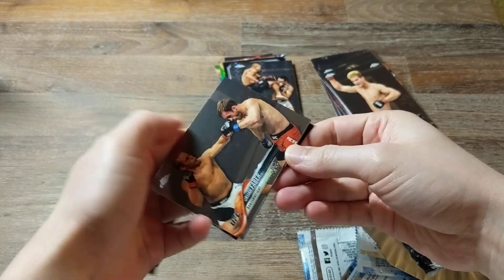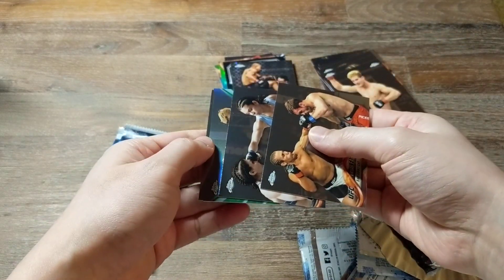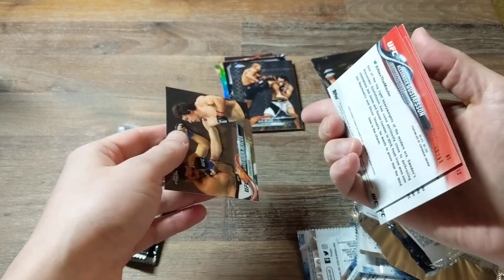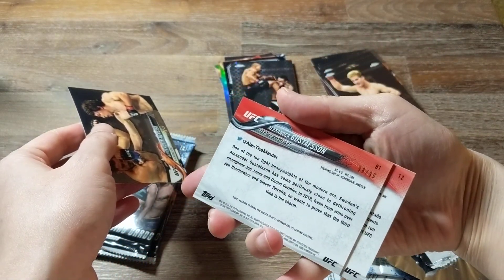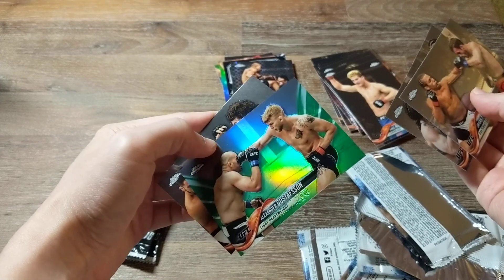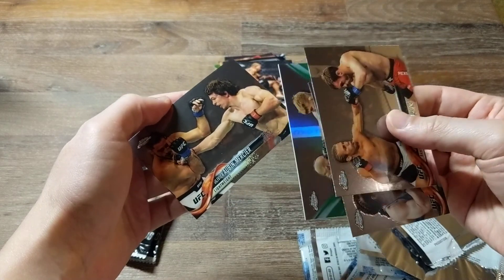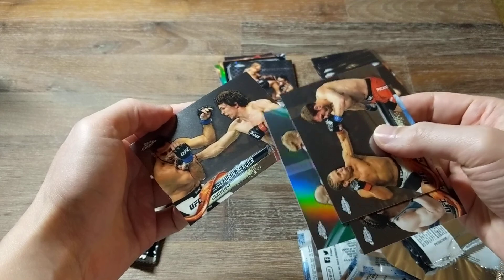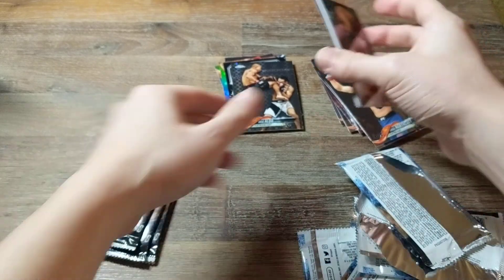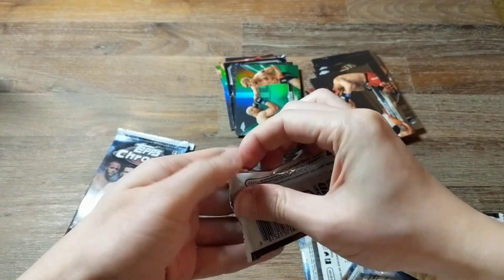We've got Uriah Faber. Nico Montano. This is a refractor of Alexander Gustafsson. Ooh, it's a numbered card — 96 out of 99. That's cool. I don't know what kind of parallel this is, looks like green. And Olivier Aubameyang Mercier — in my earlier pack openings I got his auto. So I'm looking for my second auto from the box. This should be coming up soon.